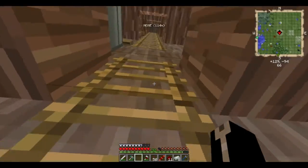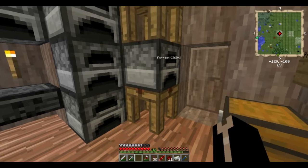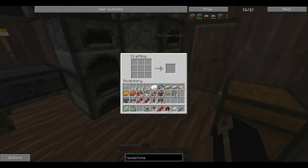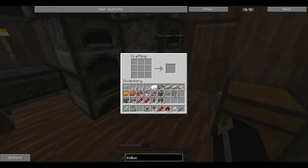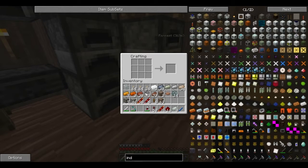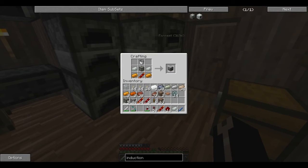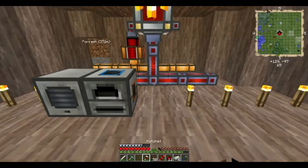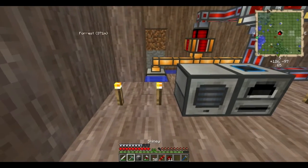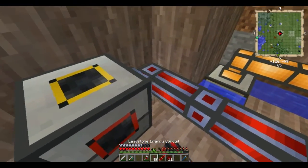We've got the invar — let's build this induction smelter quickly, because it's almost time to end the episode. When did that happen? It feels like I've been recording for like three seconds. Induction smelter — there we go. And I will give you an explanation of the induction smelter before I sign off, because this thing is super, super badass. It's going to go on its own over here because it doesn't need to feed into anything else.